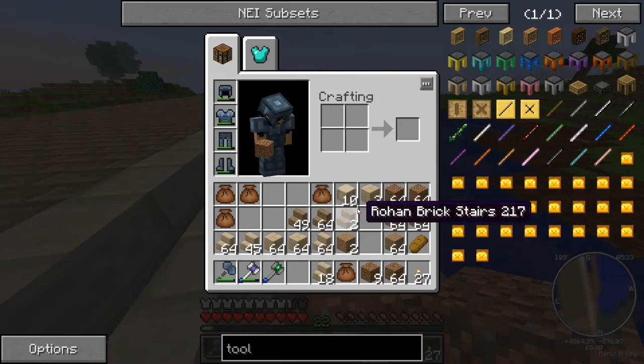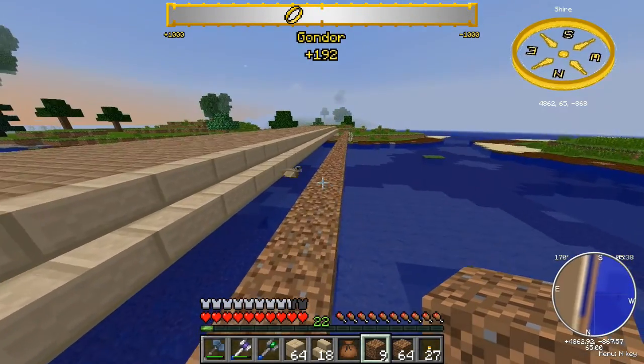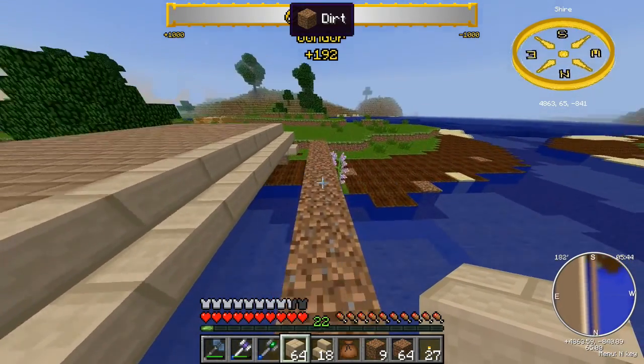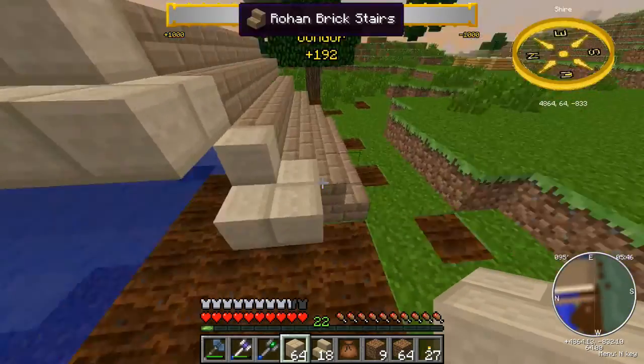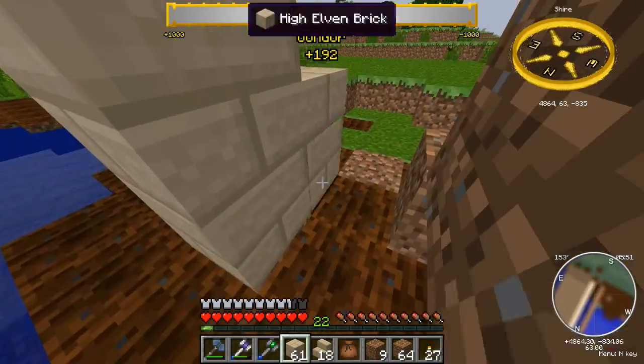Okay, I broke my axe. So I'll just put the bricks - not stairs, just the bricks - underneath, and that looks better. I'm going to fall off into the water because I can't walk straight apparently. I need a sobriety test here - no I'm just kidding, I don't really drink much.